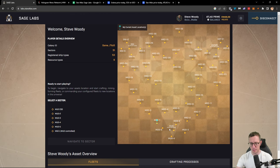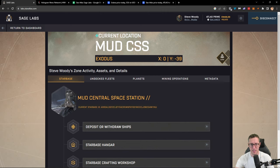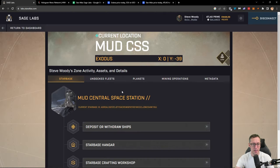The only thing I haven't confirmed is the NFTs that you can craft in the central space station. So let's talk about that because that's where we're going to start. You're going to want to click on your central space station before you do anything else and navigate to that sector. Once you do that, you're going to see this screen — this is the MUD central space station. It tells us the location, there's some lore if we want to click on it which tells us all about the MUD race. Then we have options: a top menu with your star base, any undocked fleets, any planets, any mining operations, and any metadata. We're going to look at the star base because that's where we need to start.